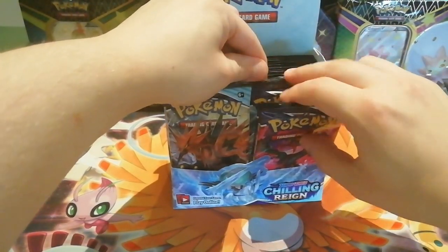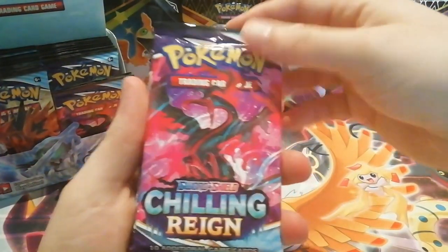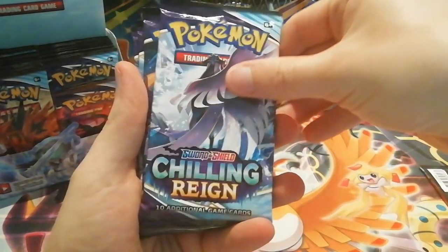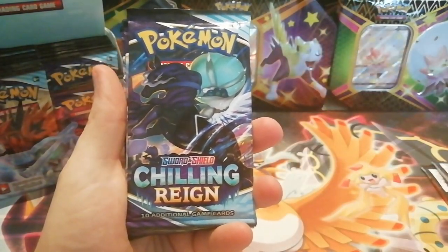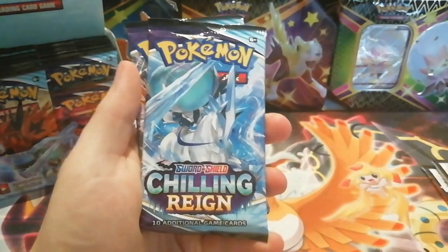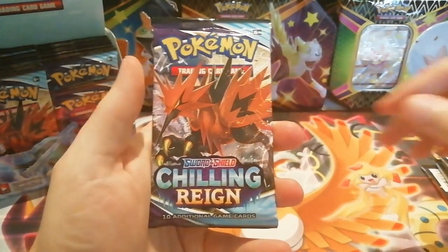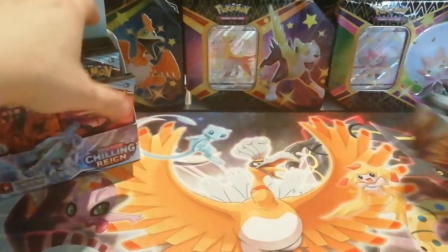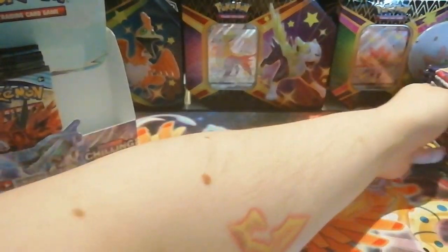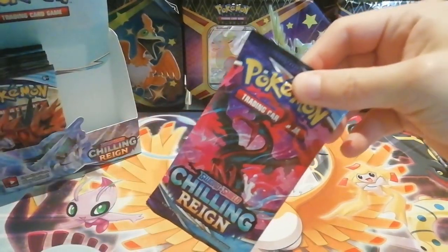I'm looking through because I want to get one of every pack art out to show you guys if you haven't seen them yet. We've got a Moltres pack, an Articuno — these are the Galarian variants — we've got the Shadow Rider Calyrex, the Ice Rider Calyrex, and then we've got the Galarian Zapdos. So we've got half our booster box ready to go — 18 packs — let's get started.